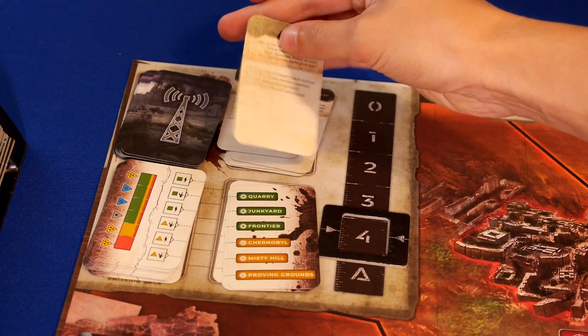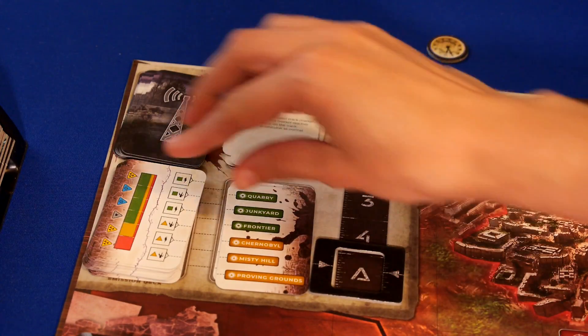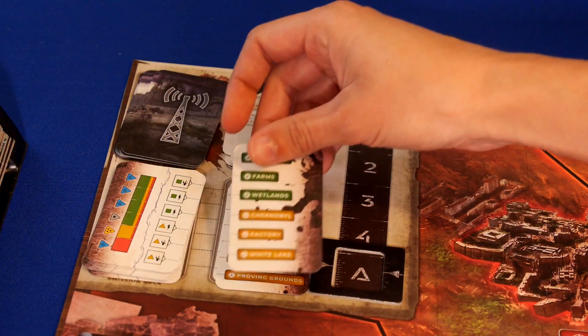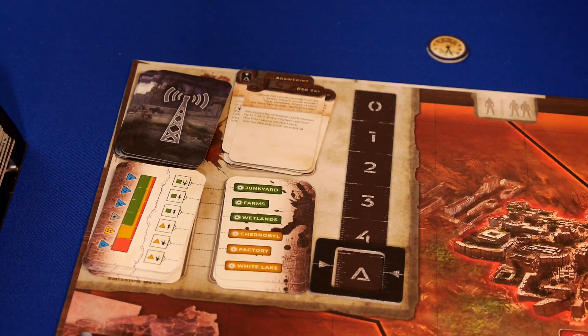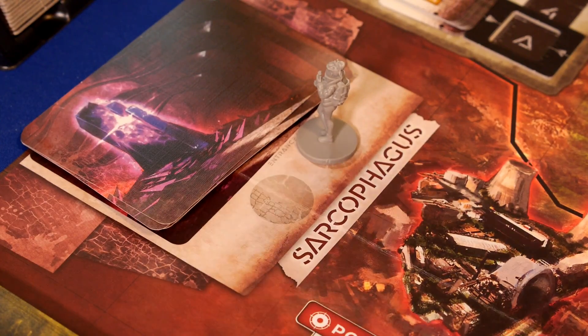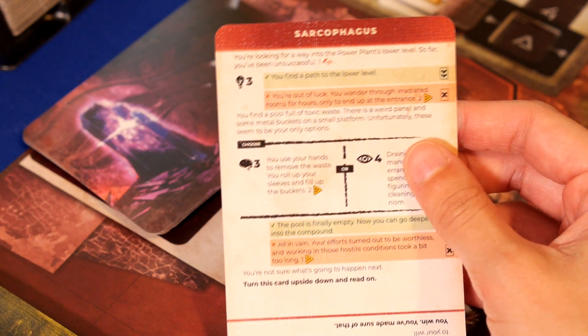After the event phase, the first player draws and resolves a rumor card with effects that may pertain to all players. Rumors also usually raise the emission level. Whenever the emissions level reaches the last spot, a radioactive emission occurs and all unprotected players take damage corresponding to their sector. There are two ways for the game to end: either there are no more cards in the rumor deck and all players lose, or all players are defeated. Alternatively, if a player overcomes the event card in the sarcophagus during the event phase, they win.